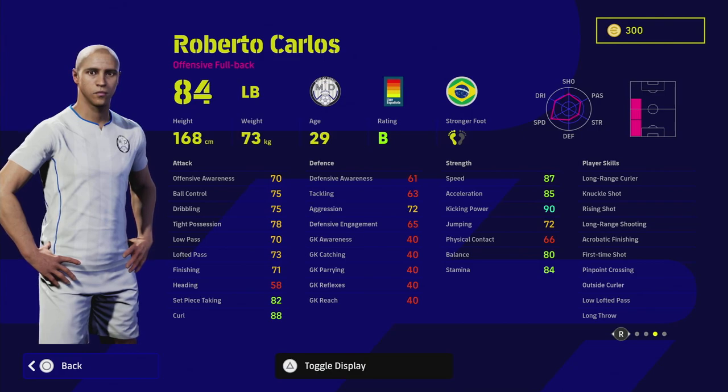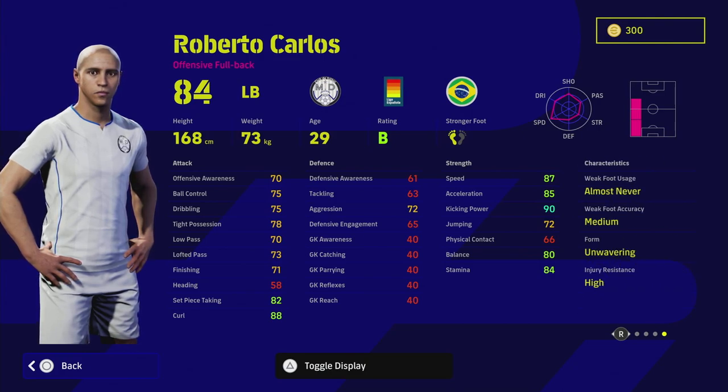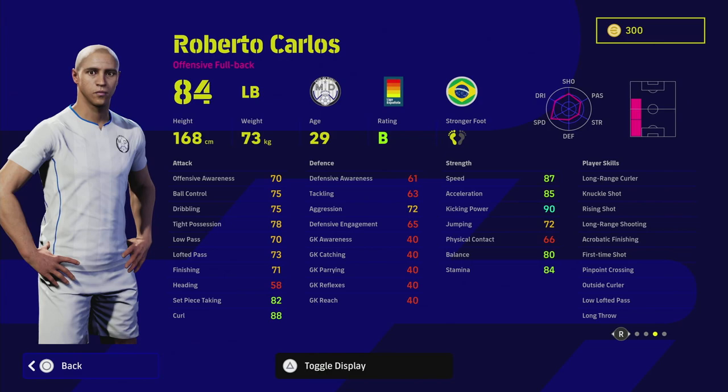That's 29 years of age. Look at the stats and the player skills — with the unwavering form that he has. As a passer you've got pinpoint crossing, outside curler, low lofted pass. As a guy that can shoot long range, you've got long range shot, knuckle shot, rising shot, and long range shooting. You've also got first time shot, acrobatic finishing, and outside curler, which is huge for shooting and getting into those difficult areas if you're playing him as an advanced left midfielder.